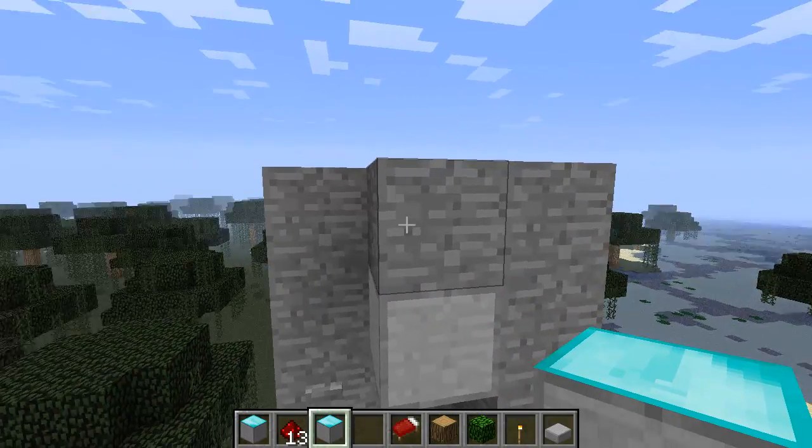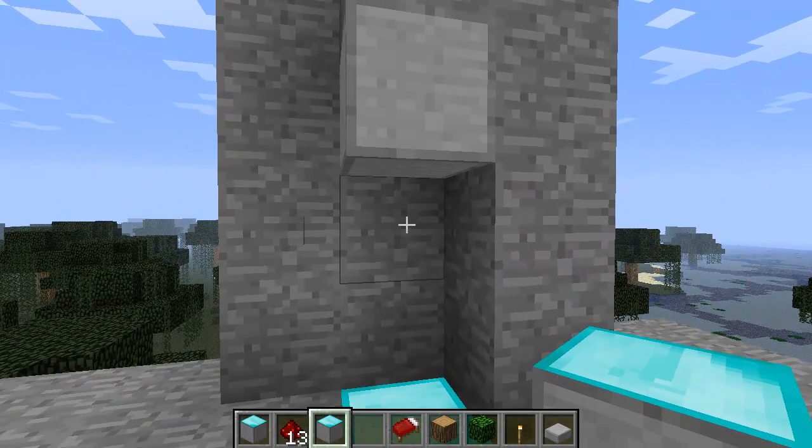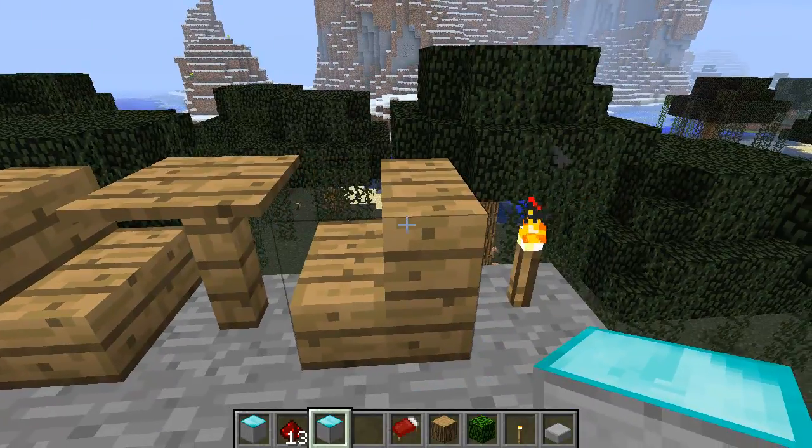Now this is a key feature — or flaw, whatever you want to say — you have to put a block above it or it'll just keep going up unless you stop it. As you can see, I put a block there and it'll stop at that height, bringing me up to this platform or balcony.